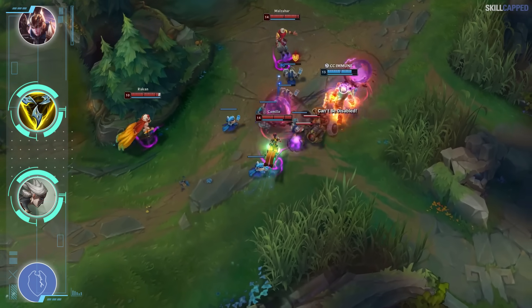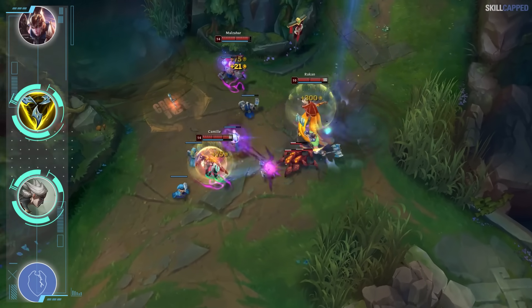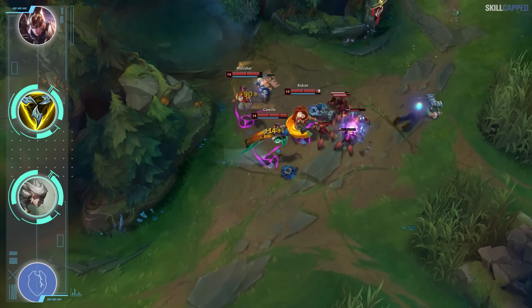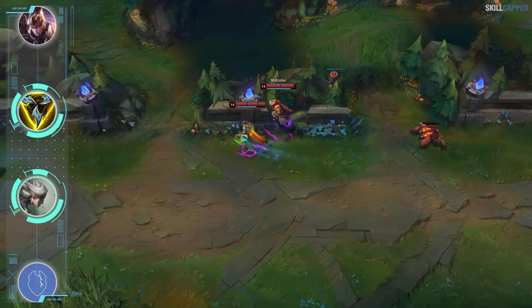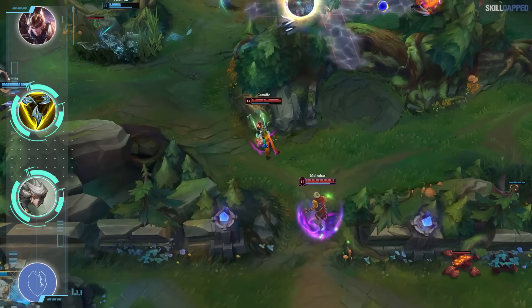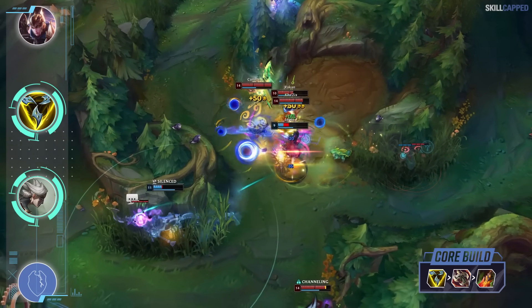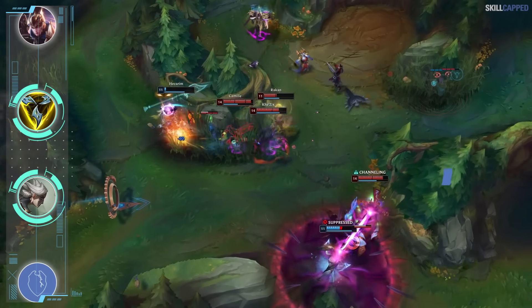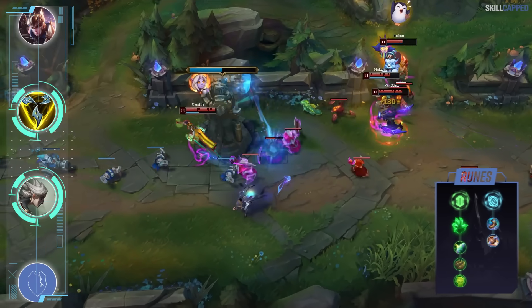In games where you're laning against a squishy ranged champ, definitely run Trinity. Even against bruisers, Trinity can be a great play especially if the rest of the enemy comp is very squishy. To keep it simple: if the enemy comp has two or more health stackers, go Divine; if not, prioritize Trinity Force. After building Trinity, the rest of the build is pretty standard with Ravenous Hydra second and Death's Dance third. Rune page is Grasp with Shield Bash, Bone Plating and Unflinching, followed by Free Boots and Biscuits for secondaries.